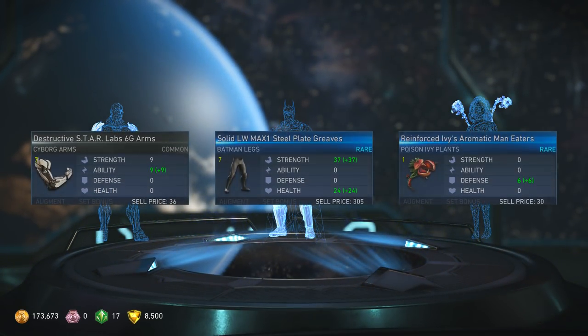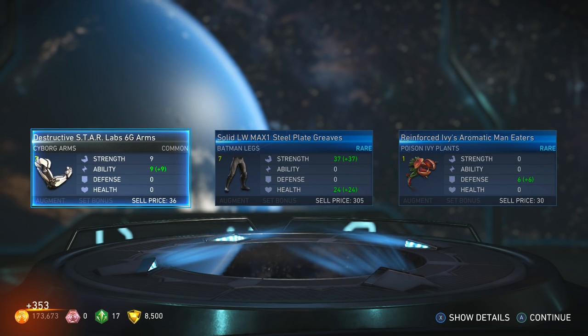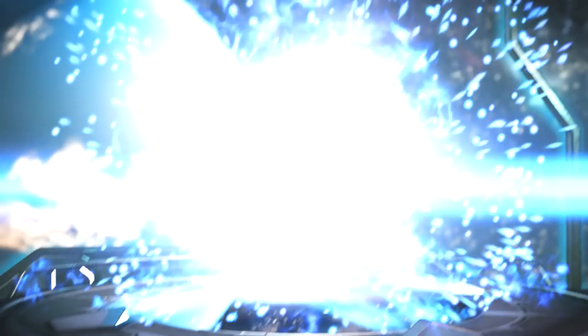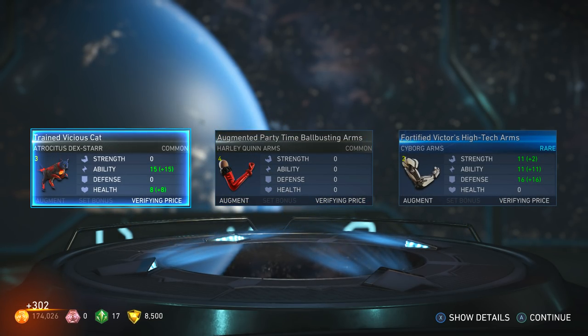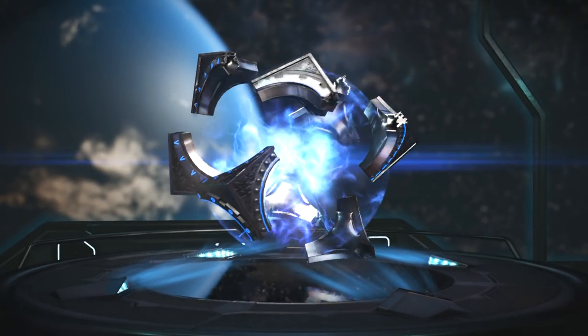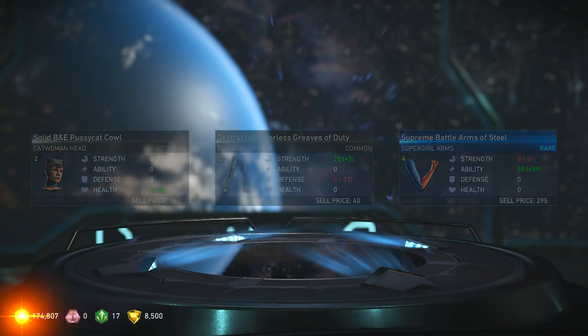Harley Quinn guns, two rares — nice. We keep getting Poison Ivy stuff which I'm really happy about because I've been really trying to get good with Poison Ivy. She's complicated to use but I really want to make her work, so the cooler she looks the better. Super Grill arms.